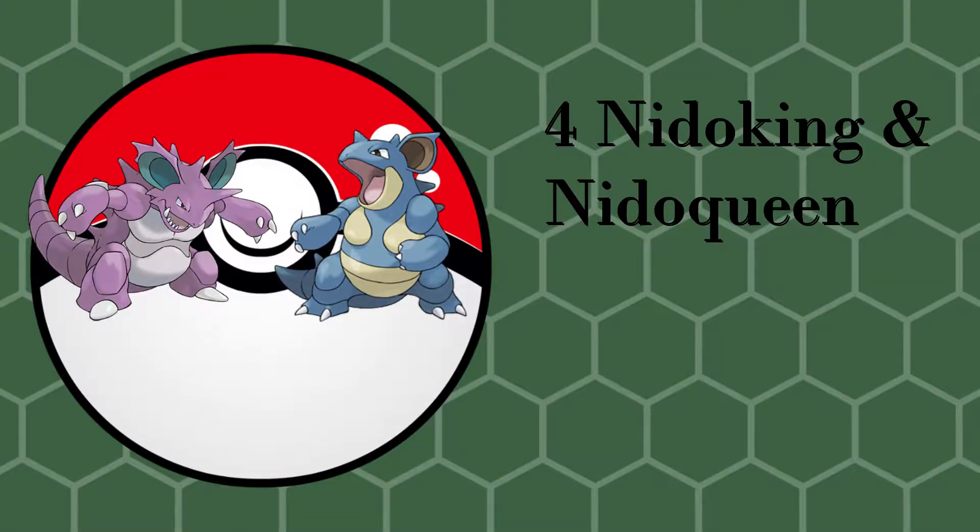Number 4: Nidoking and Nidoqueen. Most of you might be wondering why they're both number 4 — they're technically two separate Pokemon, but to me they're kind of the same thing. Let me know in the comments if you agree or disagree. The only real difference between them is their stats. They can each have Poison Point, Rivalry, or Sheer Force. With Rivalry, if you're facing a Pokemon of the same gender it boosts your attack stat. If I had to pick one I normally use, it would be Nidoking.